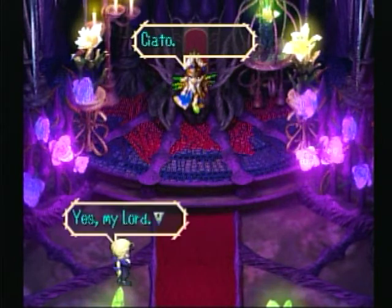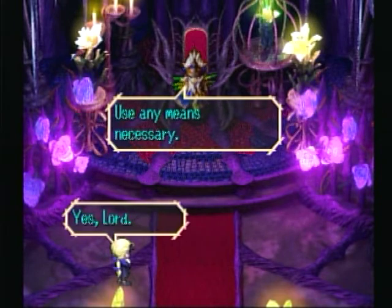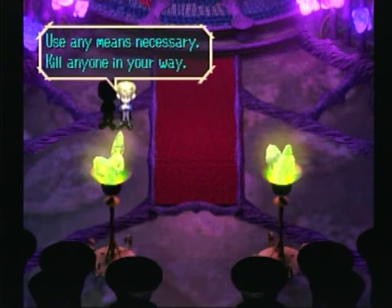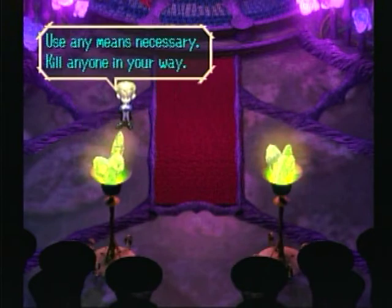Kato! The Kato Institute! Uh-oh — any means necessary. That's not good. That's what Malcolm X said, man, and of course he got assassinated. Uh-oh. He's making shadows of himself. Okay, so this is going to be an interesting part of the game.